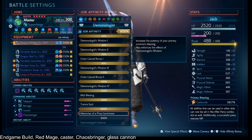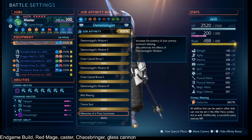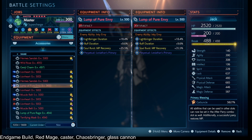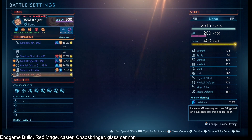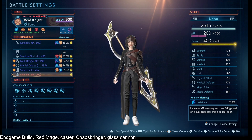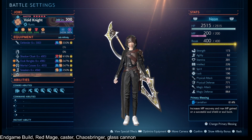Some things that help with that are Summoner 600%, which increases the potency of your primary summon's blessing. We have perpetual Leviathan as the primary blessing, and Leviathan increases the MP recovery and max MP you get when you soulburst the enemy. So that is something we are absolutely taking advantage of here.